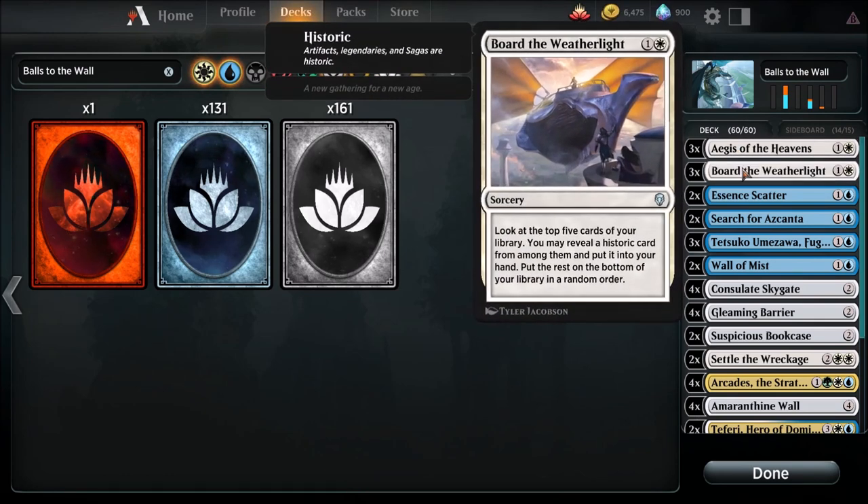We're going to run three Board the Weatherlight. This card really made the difference — it's only a two drop. We're going to run three total. Look at the top five cards of your library, you may reveal a historic card from among them and put it into your hand, put the rest on the bottom of your library in your order. I did have difficulties getting to Arcades the Strategist and at times even Tetsuko, so I felt this was a great way to dig into our library. That was one huge inclusion.